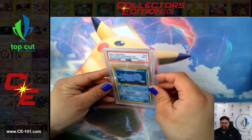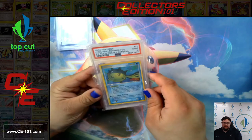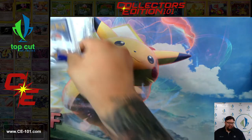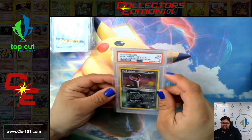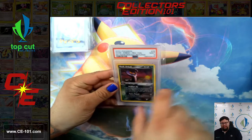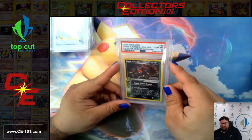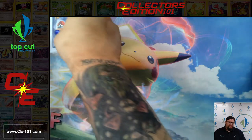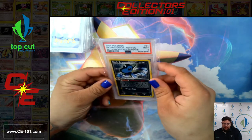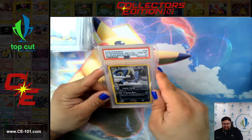Next up, Quagsire came back a 9. Quilfish came back a 9 as well. Yanma, Gem Mint 10. Gorgeous. Dark Arbok — beautiful 9 on that guy. I love the sunset in the background, so pretty. It just blends really well with the artwork on Arbok's neck there. Dark Ariados. I think another favorite thing that they really did for this set is the way they did the name — they even gave the name the hologram. Dark Dragonair, 9. Second Dark Dragonair came back a 10. That's fantastic too. Another really sought-after card out of this set.